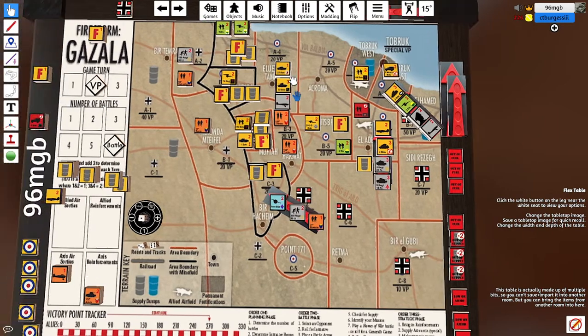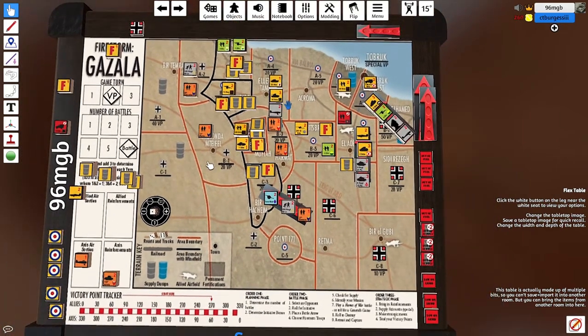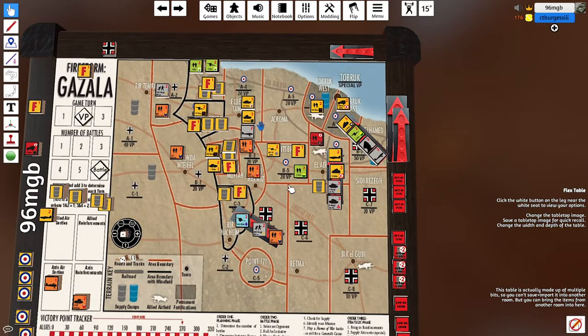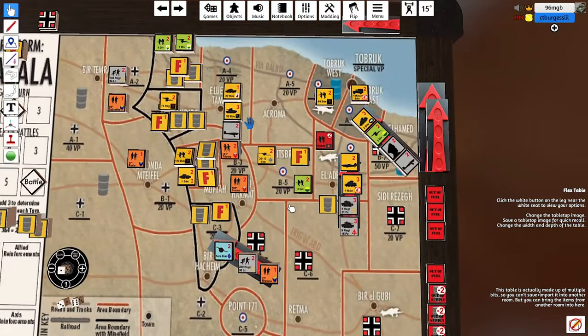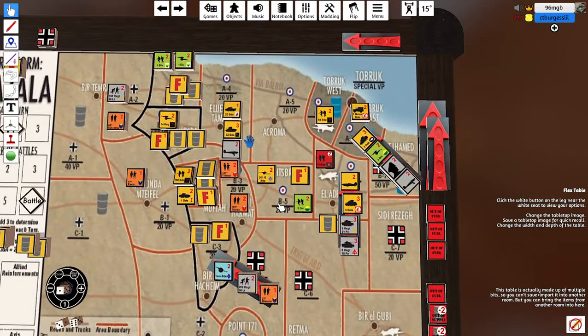Welcome back everyone. This is the final turn of Firestorm Gazala. We've done some bits behind the scenes — all the movements and things that needed to happen to produce the game. I'm Mark Goddard from Break for Assault, and I have with me Tom from No Dice No Glory.